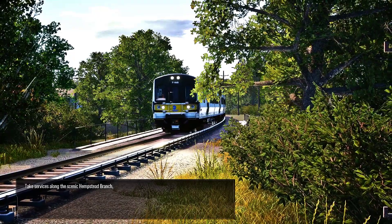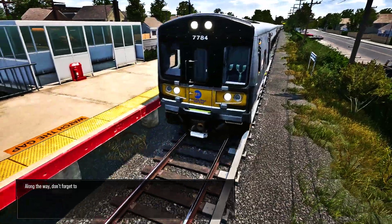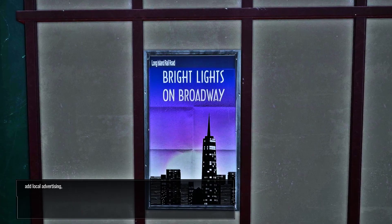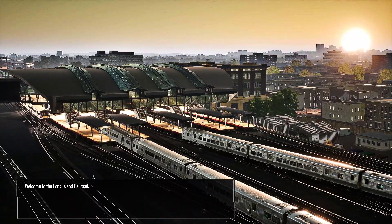Take services along the scenic Hempstead Branch and finish up at the eastern limit of Hicksville. Along the way, don't forget to replace misplaced fire extinguishers, update line maps in stations, add local advertising, and repair any damaged fences. Welcome to the Long Island Railroad.